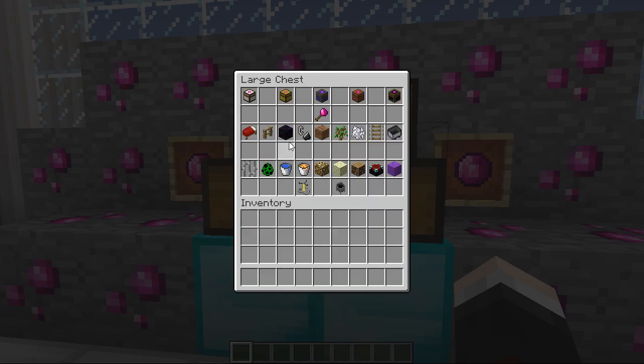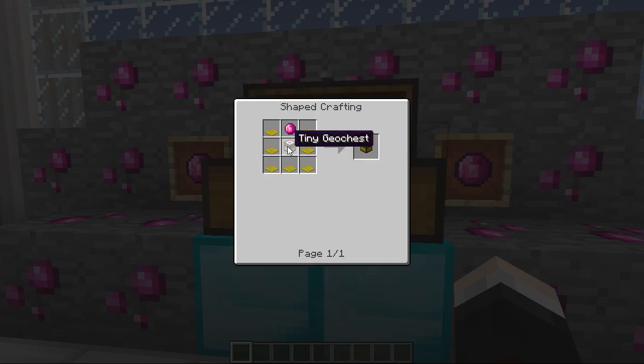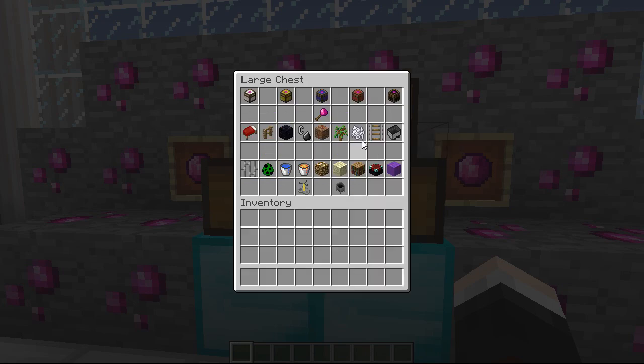Moving on up, you need a tiny geo chest in the middle and a Geodite on top, then yellow carpet to craft the small one. You'll see a pattern emerging — you use the small one to build the medium, the medium to build the large, and the large to build the huge. All you need to remember is the color of the geo chest you want — that's the color of carpet you use. For a huge geo chest you put a large chest in the middle, Geodite at the top, and black carpet around the edge.